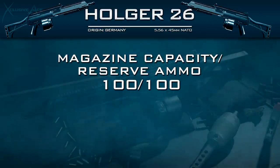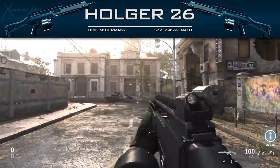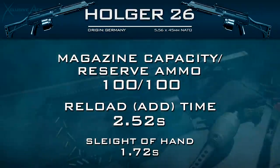Our magazine capacity with this is amazing at 100 rounds with 100 in reserve, and our reload add time, considering the fact that we have such a large magazine, is just 2.52 seconds, which is very fast for an LMG. If you did want to speed this up, you could use Sleight of Hand, which will cut this down to 1.72 seconds, fairly competitive with some assault rifles. So this is the one area where the Holger really excels — very large magazine capacity and very respectable reload times.